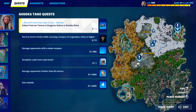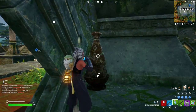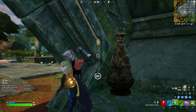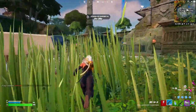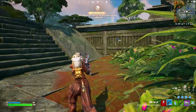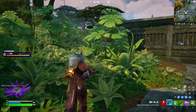Token number three is going to be located right over here. Let me just heal up because there's a boss here and there are henchmen all around, and of course there are players. We don't care about the boss this time. This token is going to be all the way underneath, by the way, so you're going to have to climb down.